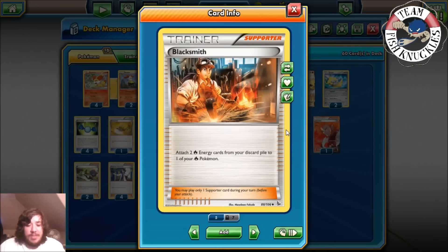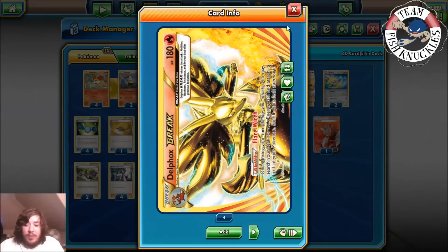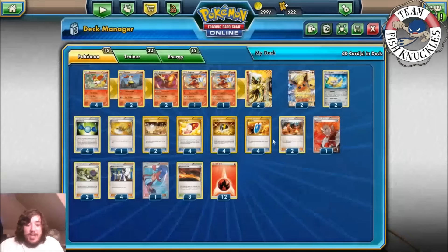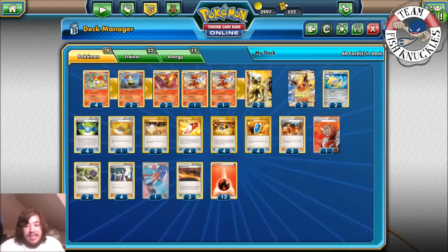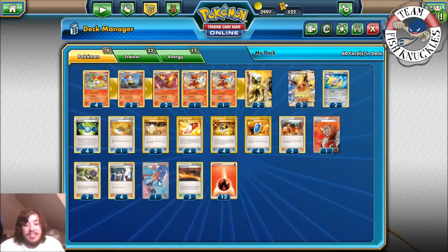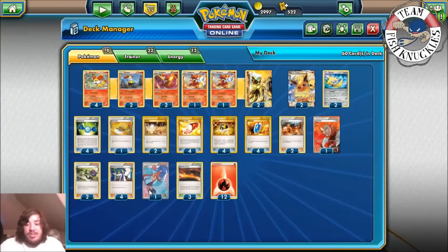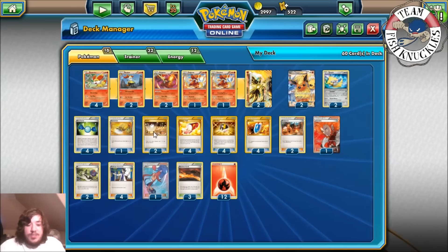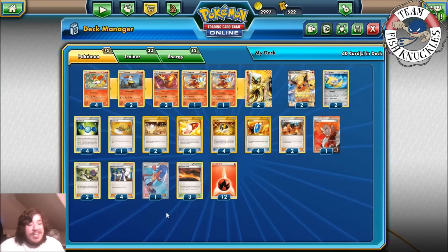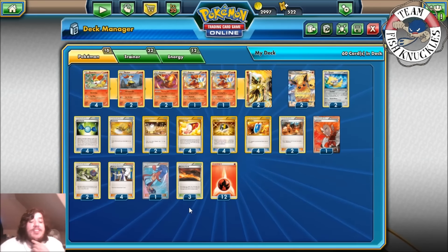Two Blacksmith to attach two Fire Energies from your discard pile to one of your Fire Pokémon — that's how we power up our Pokémon out of nowhere, combining it with the Flare Witch ability. One Life Standard, two N, four Sycamore, and one Skyla. Skyla lets you search for any Trainer card and put it into your hand — great for getting Rare Candies, Switch, or Ultra Ball. I like the one-of Skyla in here right now.